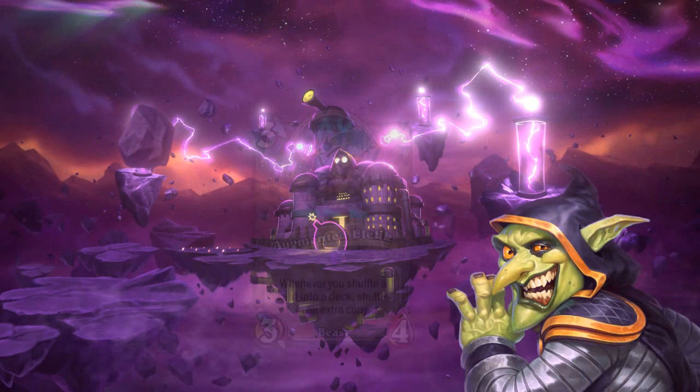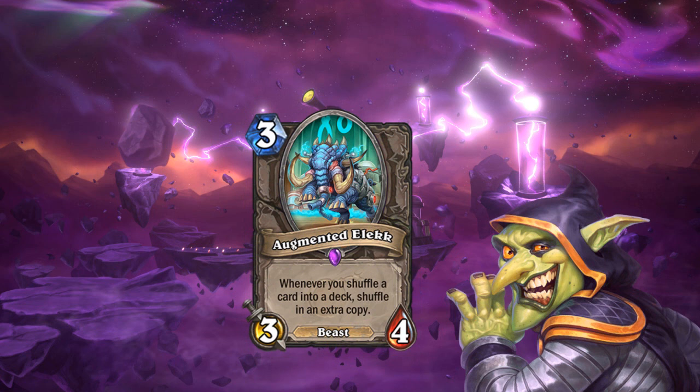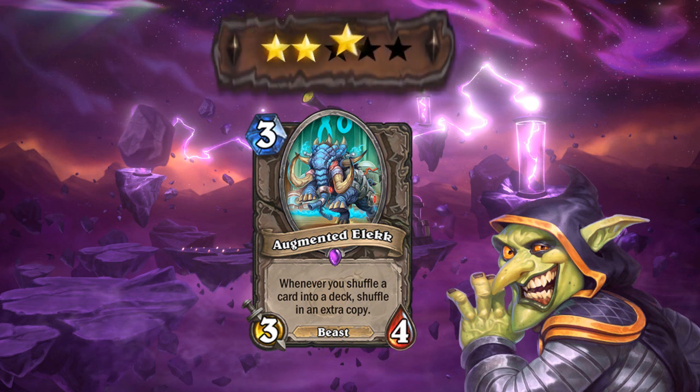Starting off with Augmented Alec, also known as Miracle Rogue's Wet Dream. This boy unlocks a lot of possibilities for some meme as well as some competitive interactions. Felerai Strider is the first card that comes to mind, but don't forget Pogo Hopper, Dead Man's Hand, Academic Espionage, The Darkness and a lot more funky cards that don't see that much play. It has an amazing stat line for a card with such a powerful effect and it's a neutral beast, so there is no real downside of running it in a deck that likes to shuffle stuff. Solid 4 star card for me. Might be even a 5. I see a bright future for this one.